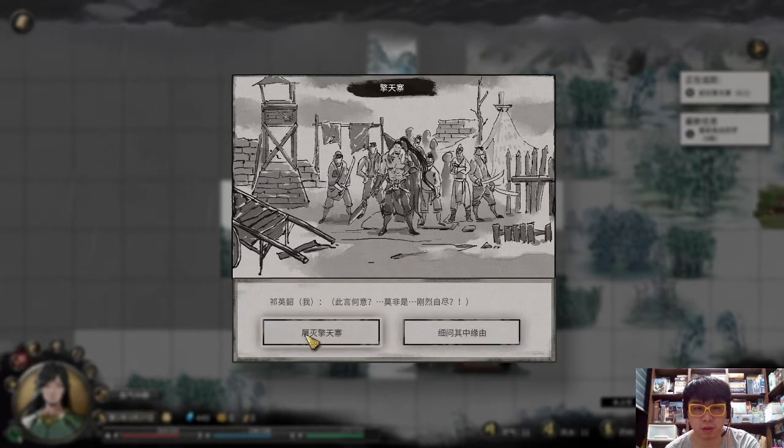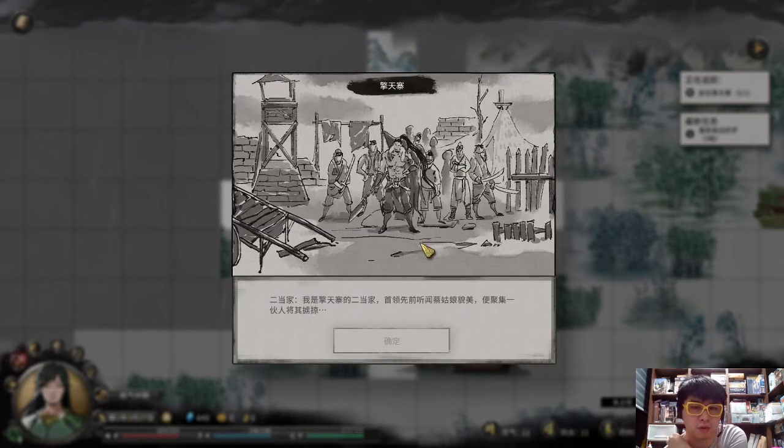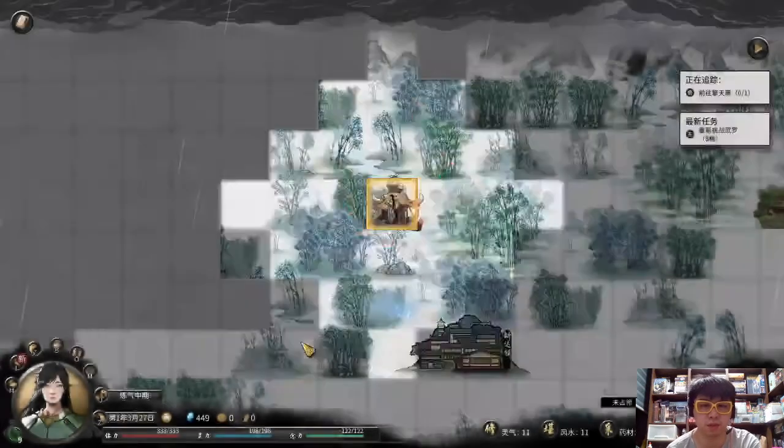Inside there are two options: you can choose to destroy the hideout or ask them more about what is happening. Either way you need to fight the boss in order to get the orange ability book when you complete this quest. Remember to choose the option to destroy the bandit hideout rather than listening to more of the story.